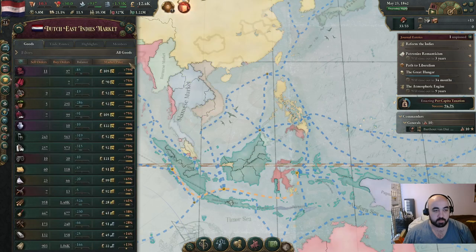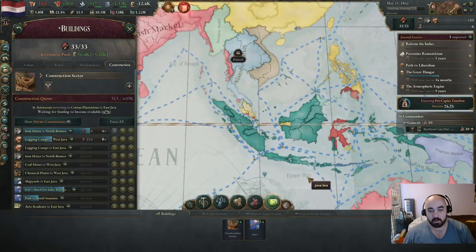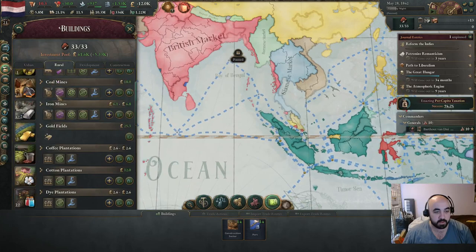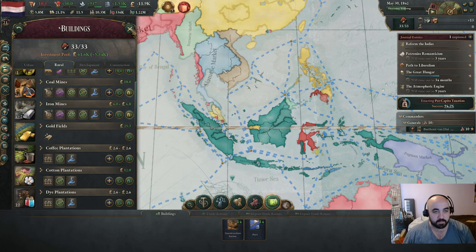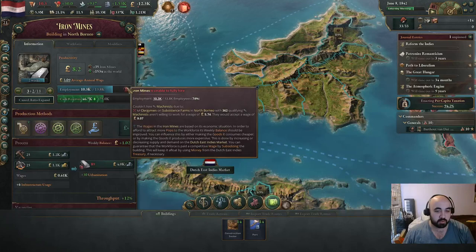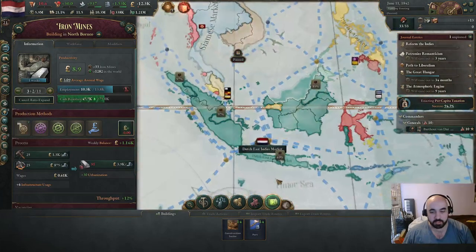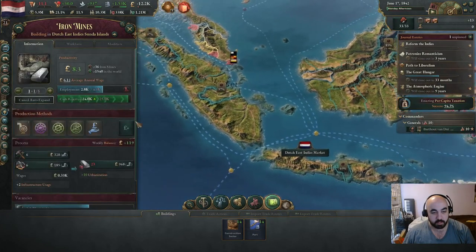Let's take a look at the prices of stuff. We don't have enough coal, so the coal has to be really profitable. We still have market access. We're going to take a look at the rural stuff. We are trying to get the atmospheric engine pump event to fire. Why is it not firing? Are the iron mines not profitable enough? They're not fully employed yet - they're having difficulty employing. They're making money, so why don't we temporarily subsidize these in order to force them to employ?